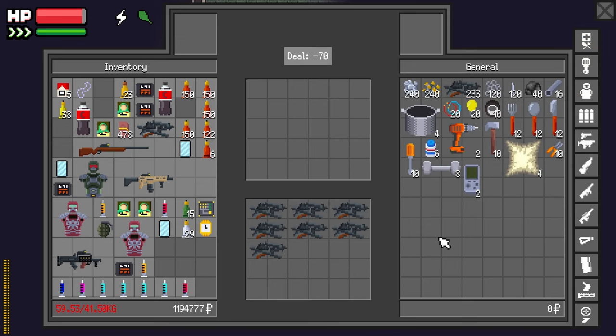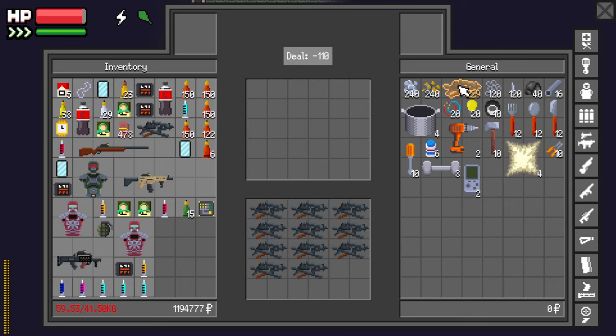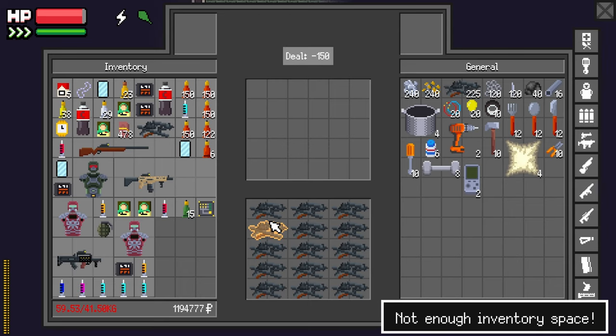I'll take everything you got. Oh god, this again. I forgot about this shit. Cabo, if you're watching, buddy — please prioritize this. This is crazy. What do you mean not enough inventory space?